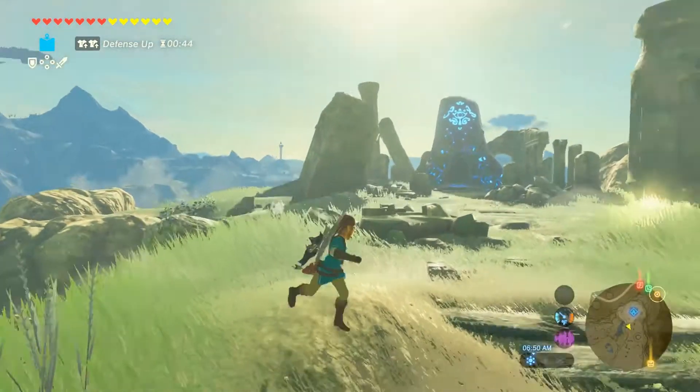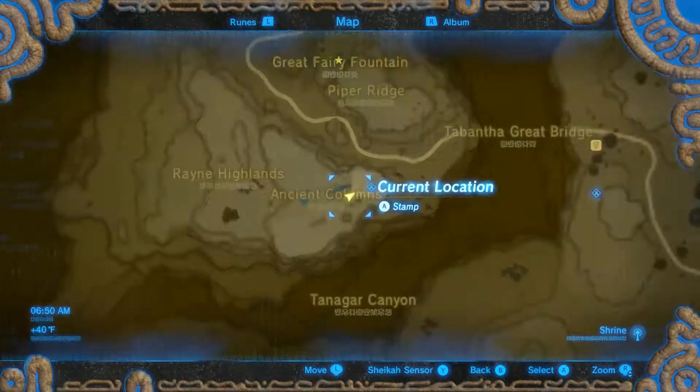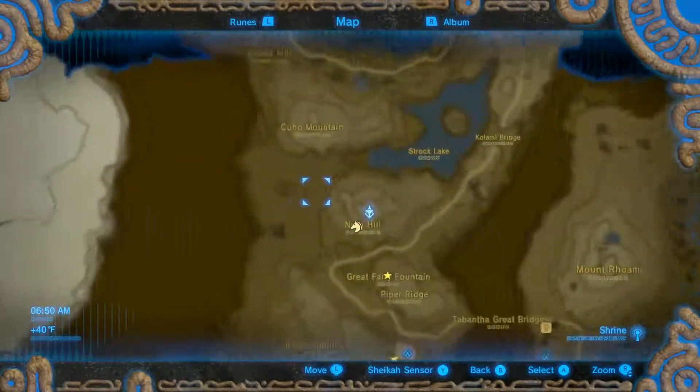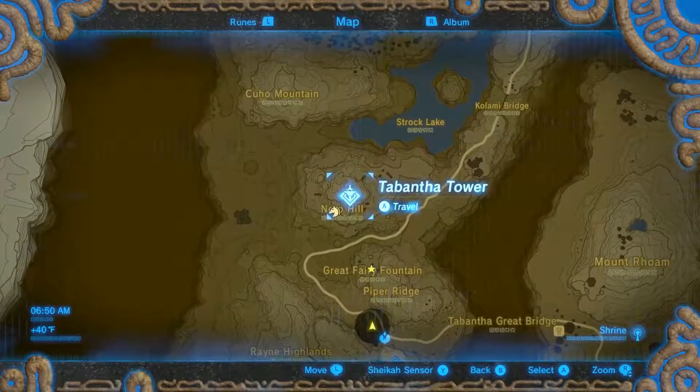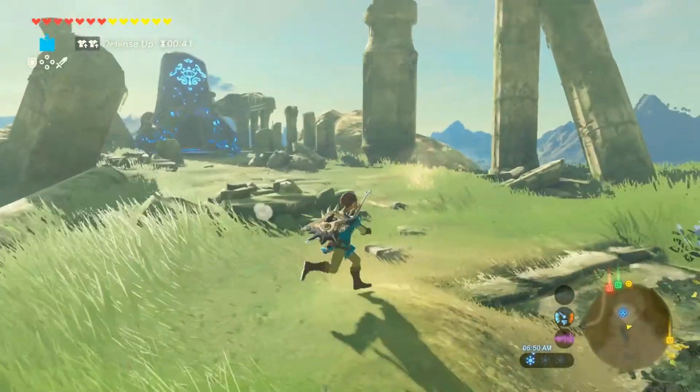Alright, this is another memory location for Breath of the Wild. Where you want to be is at the Ancient Columns — it's just south of the tower here, right in front of the shrine.